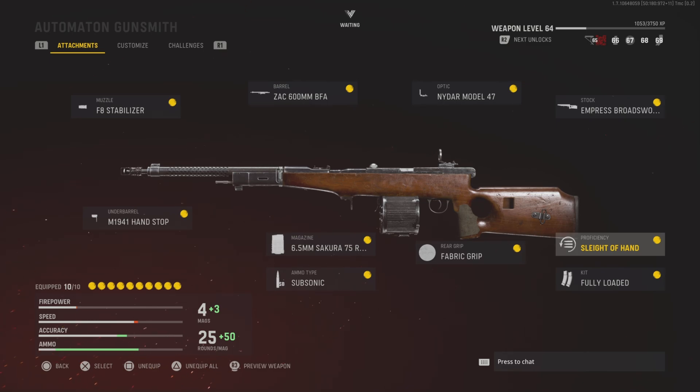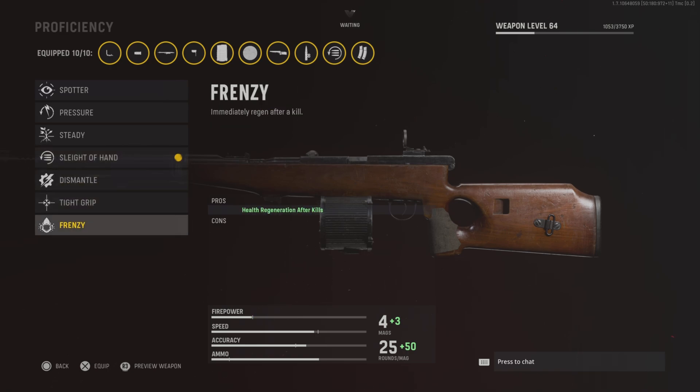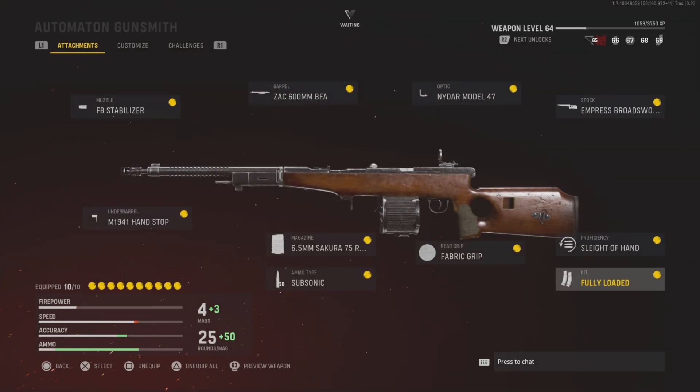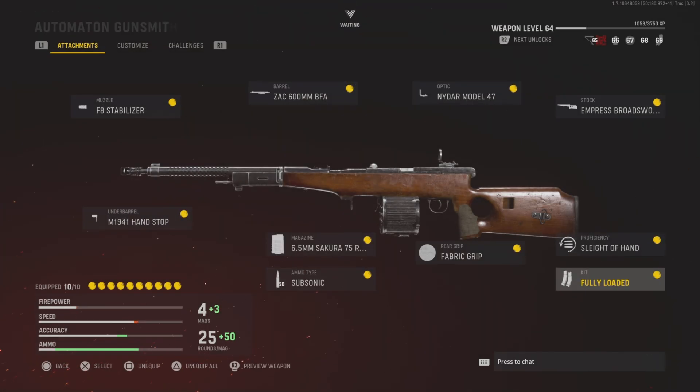We've got sleight of hand to reload faster because the 75 round drum can be a little bit slow to reload. Another option is frenzy, which will regenerate your health after kills, which is really nice. And then we have fully loaded just so we have all of our ammo so we don't end up running out. I always end up dying from running out of ammo in this game, so I really suggest using fully loaded as the kit. You're not going to have to worry about reloading all the time, so definitely stick it on.